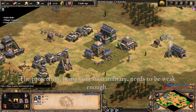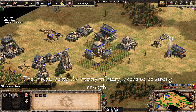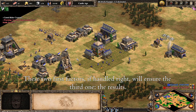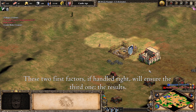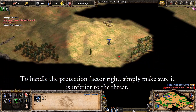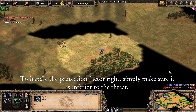The Protection, being your own military, needs to be weak enough. The Threat, being the enemy military, needs to be strong enough. These two first factors, if handled right, will ensure the third one — the Results. To handle the Protection factor right, simply make sure it is inferior to the threat.